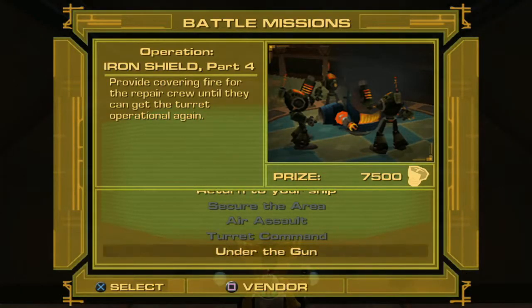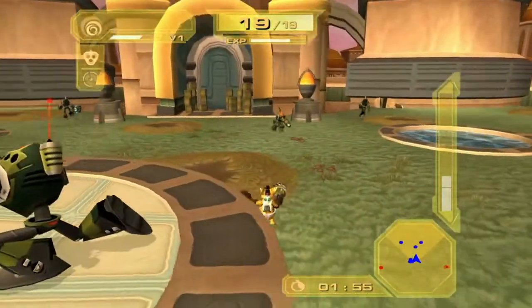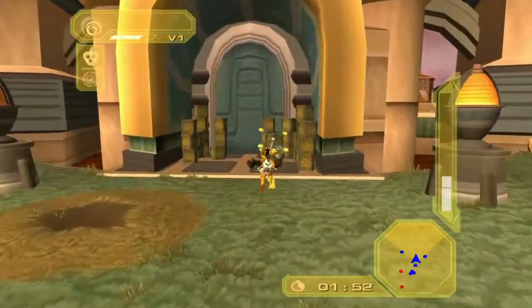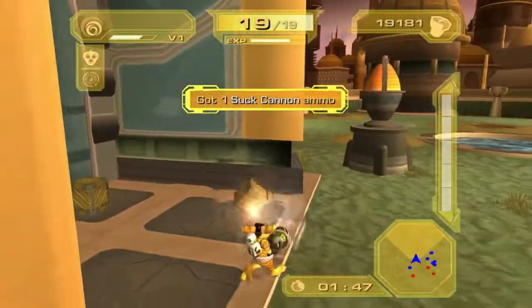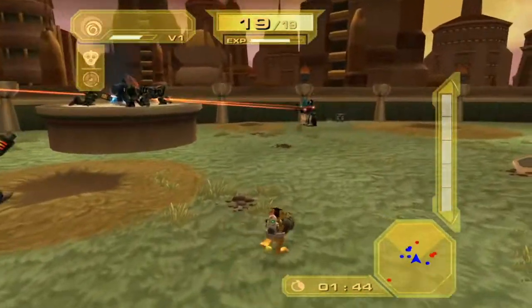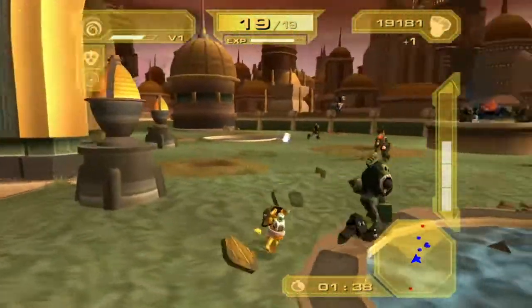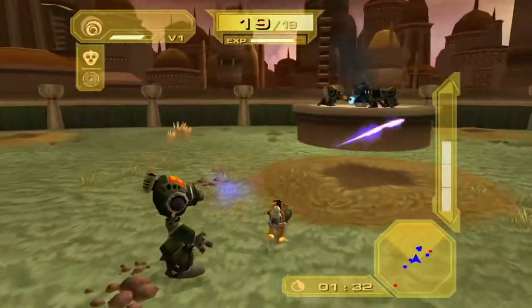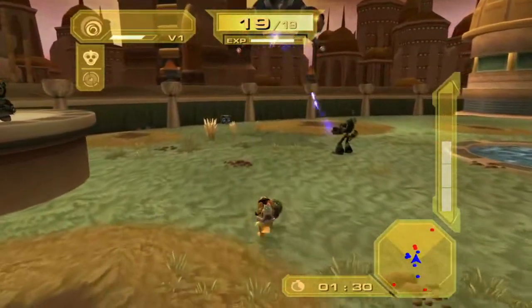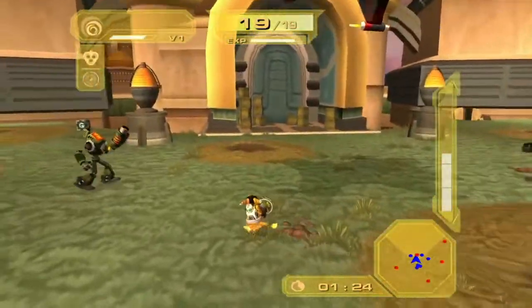Under the Gun: provide covering fire for the repair crew until they can get the turret operational again. This is a timed mission — mandatory two-minute mission, we need that back online. They actually do use the turret once it's repaired. Stop attacking the crew — the AI just stopped walking and attacked one random enemy for no reason.